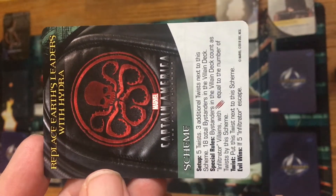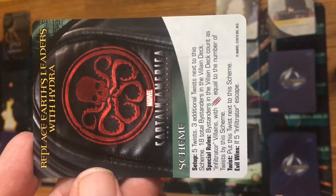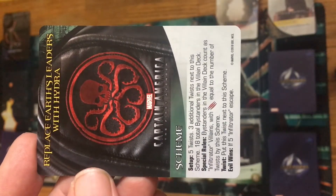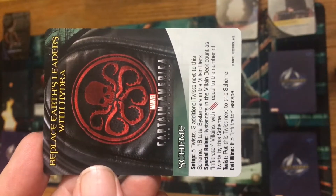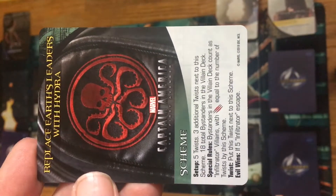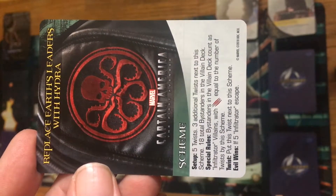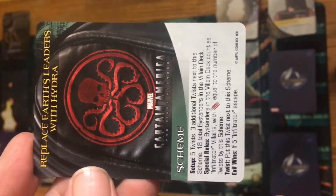The setup is five twists. I got three additional twists next to this scheme, and 18 total bystanders in the villain deck. In solo play there's going to be a lot of bystanders coming up because there are fewer cards in the villain deck. The special rule is that bystanders in the villain deck count as Infiltrator villains with their attack equal to the number of twists by this scheme. Evil wins if five infiltrators escape.